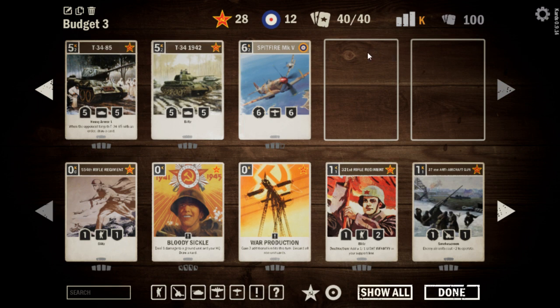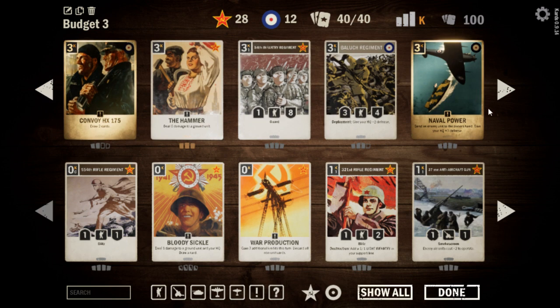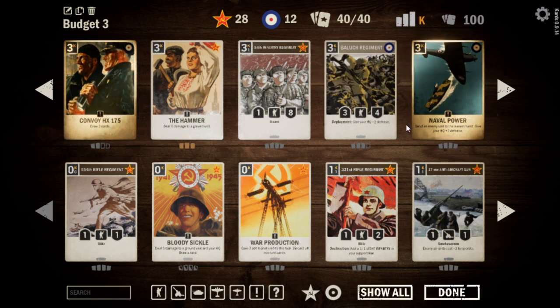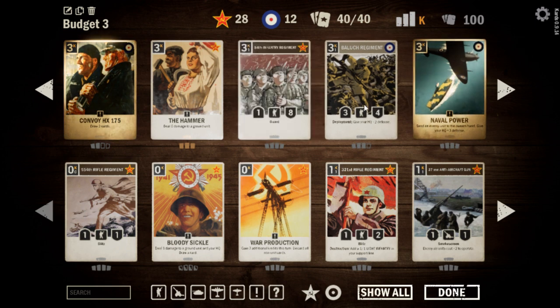Our game plan is to blow up a couple of things, drop some big tanks or a Spitfire on the battlefield, protect them with the 84th Infantry Regiment, get the tempo of the game with naval power, and just win. We're playing pretty simple — do stuff to the opponent, roll in with big tanks, win the game.